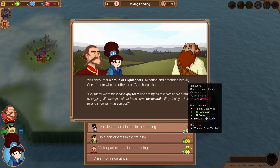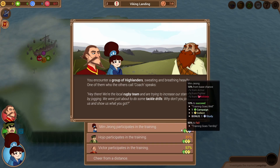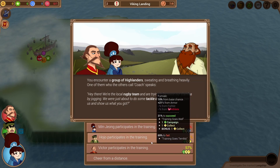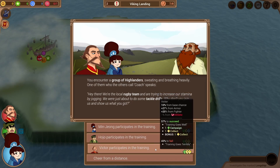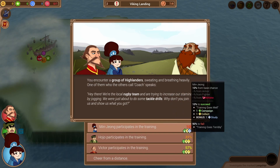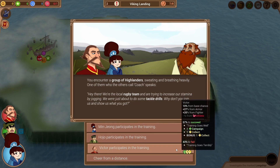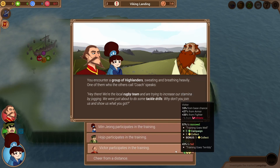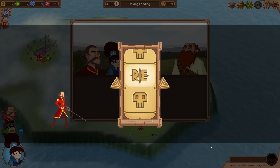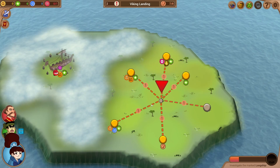Another thing you might notice down here: if we win with Victor, we're going to get a campaign and a collect — plus a bonus collect due to his class. If we win with a scientist we get a study, and a speaker would give us an extra campaign. Both scout and fighter give us collect. Failure doesn't really do anything bad to us, so we could try the 10% for study — probably not a good idea. So we're obviously going to take our best chance here, the 50-50. We have failed. We receive nothing.